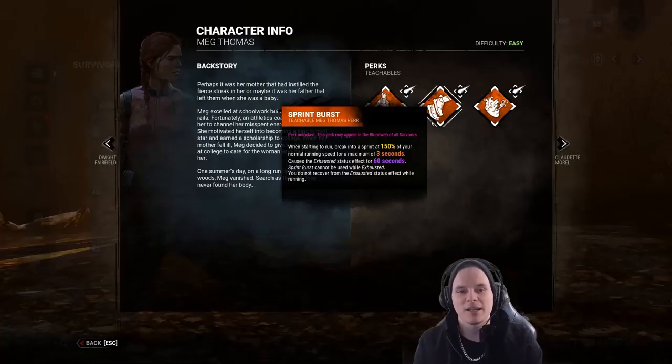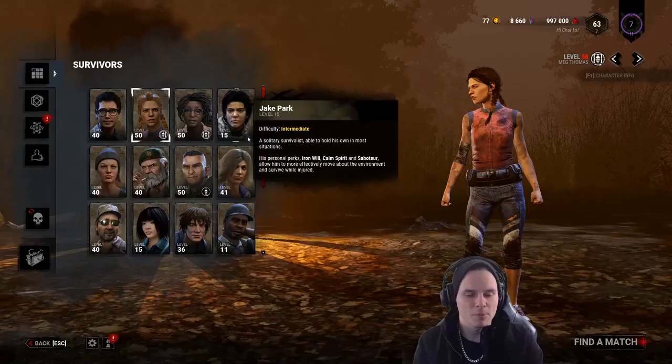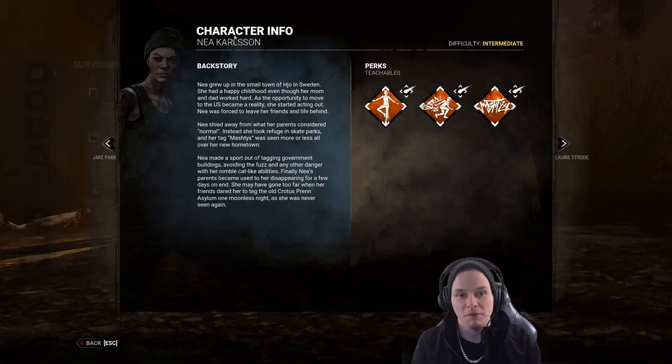Choice number one is Meg. Meg comes with three really decent teachable perks — teachables are unlocked at levels 30, 35, and 40. She allows you to run away from the killer and have an advantage, making it take longer for the killer to actually catch you. Moving on to the other option, Nea. Her exhaustion perk allows her to fall from a height and then run very fast, whereas Meg can run very fast without needing to fall from a height first.